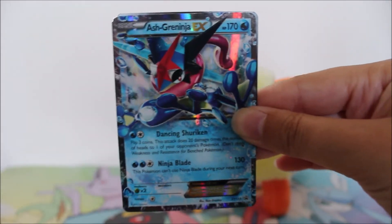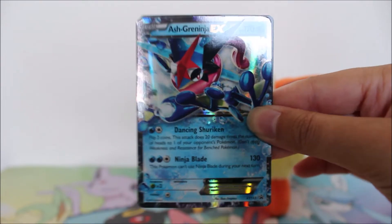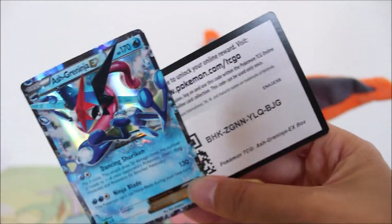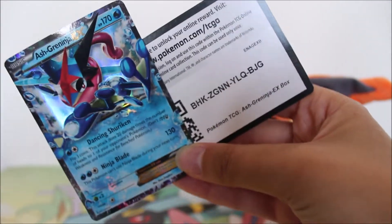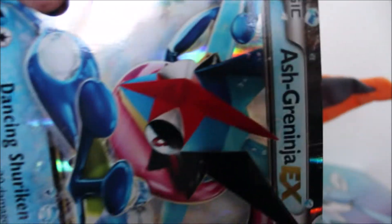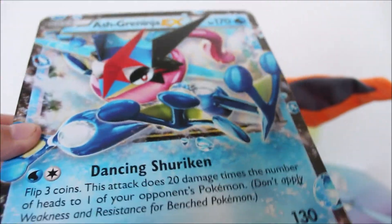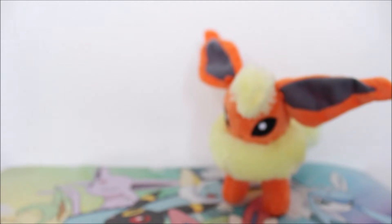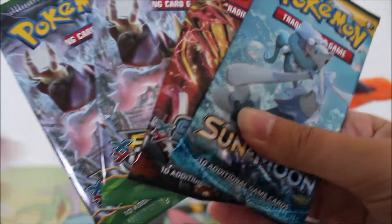Inside this box you get the Ash Greninja EX promo, which I think looks pretty cool. I mean, I love the artwork — that looks so, so cool. And then of course you get the code that unlocks the promo online as well, so enjoy that whoever got it. You also get the big version that doesn't fit on my camera, but it's the same artwork just a lot bigger.